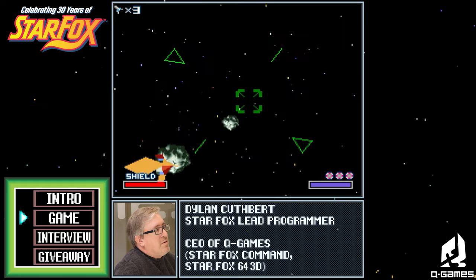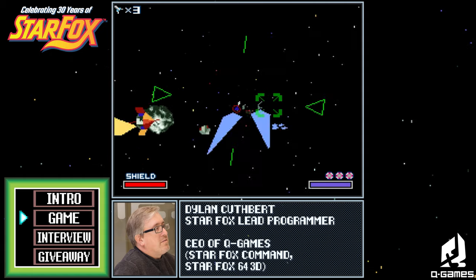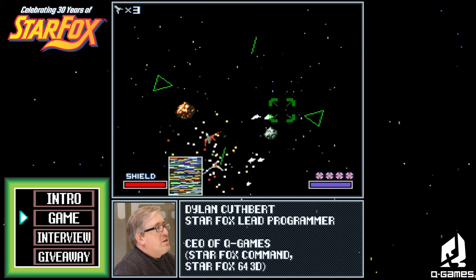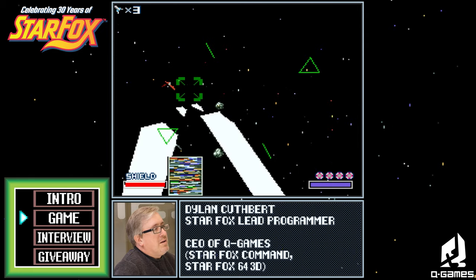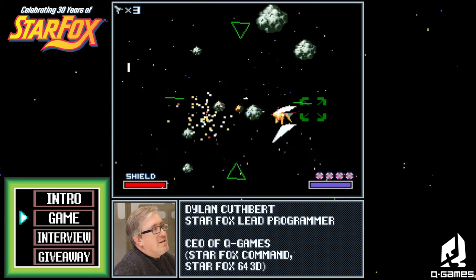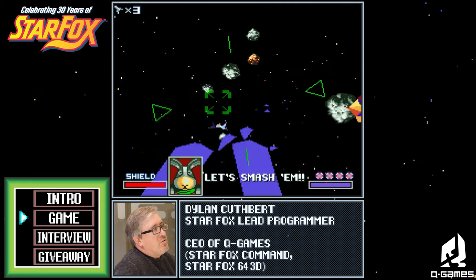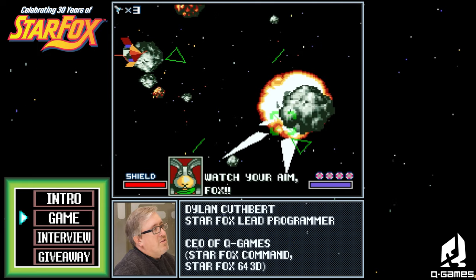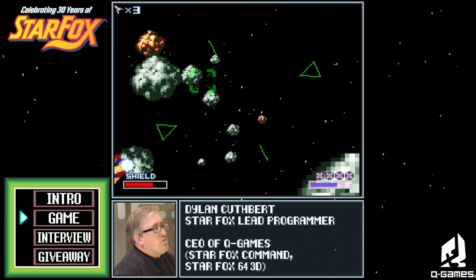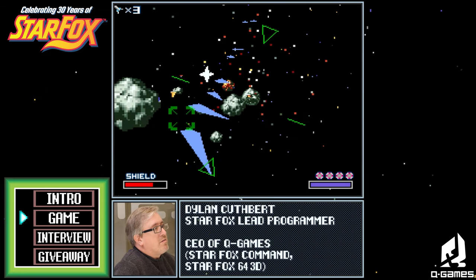That helped develop the interactive nature of the game, because it let the planners at Nintendo — game designers like Eguchi or Yamada — do a little bit of programming, just to handle movement of enemies and little touches like that. They didn't have to rely on us so much, which meant we could get on with the harder stuff — boss implementations, more complex enemies, and optimising the 3D sprite system.